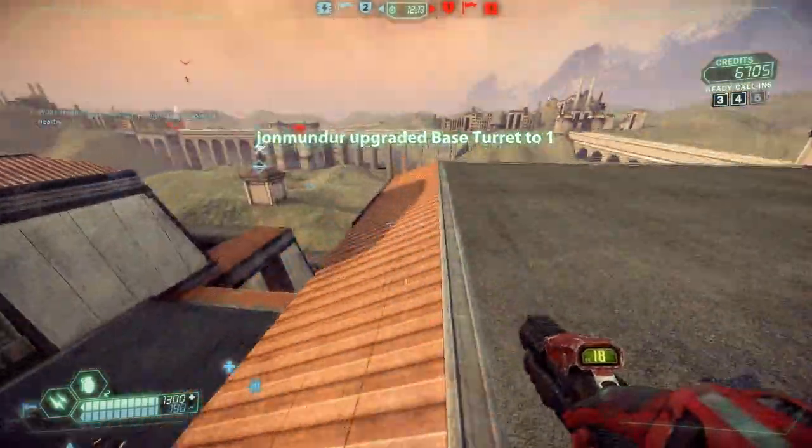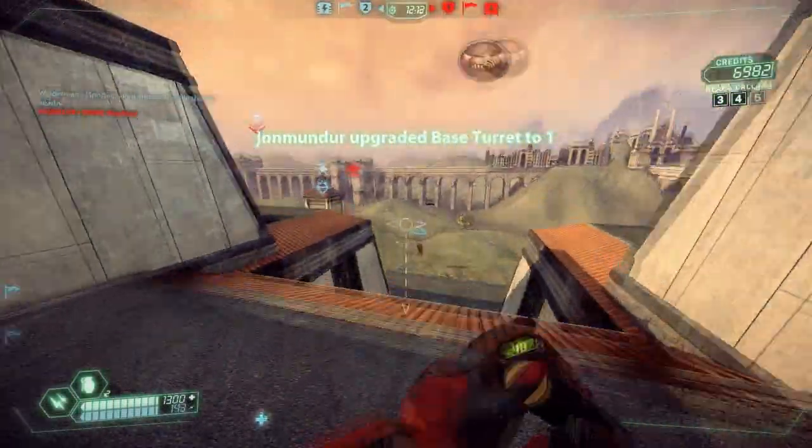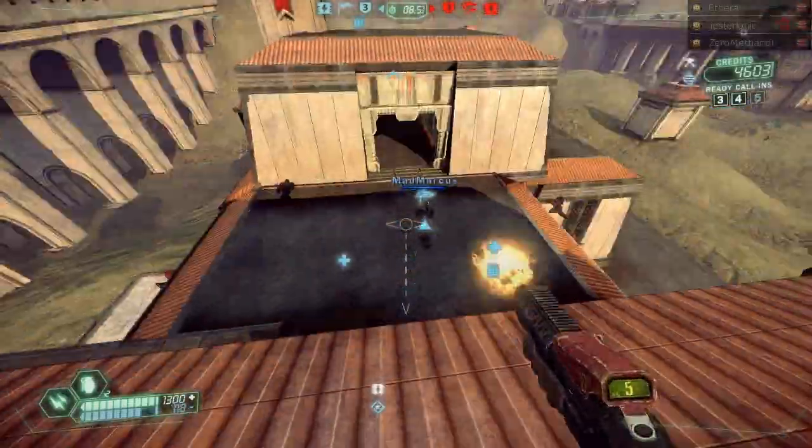In a best case scenario a capper won't even make it off the flag stand. To do as much damage as possible, shoot the flag stand as the capper passes through with the Thumper. If many of your defence have seen the enemy, multiple Thumpers make very short work of even the toughest of cappers.